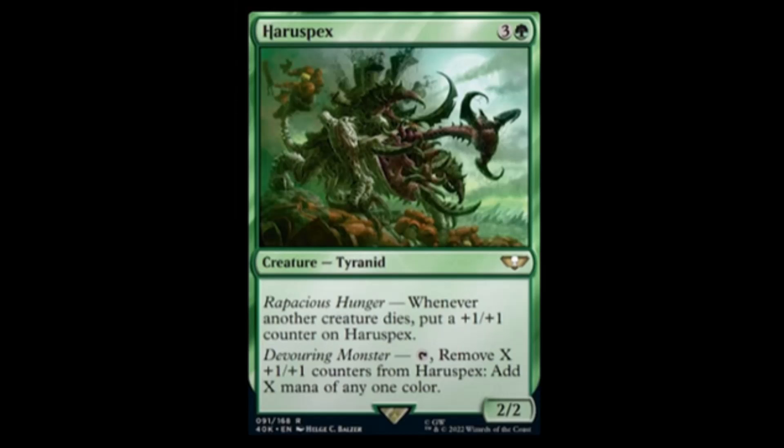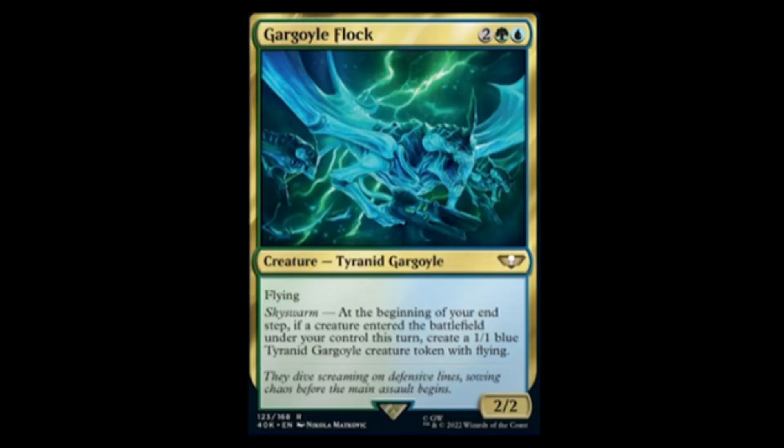Horror Specs — green and three for a two-two with Ravenous Hunger. Whenever another creature with a plus one plus one counter on it dies, not too bad. Devouring Monster: tap, remove X plus one plus one counters from Horror Specs, add X mana of any color. Kind of cool, not too shabby.